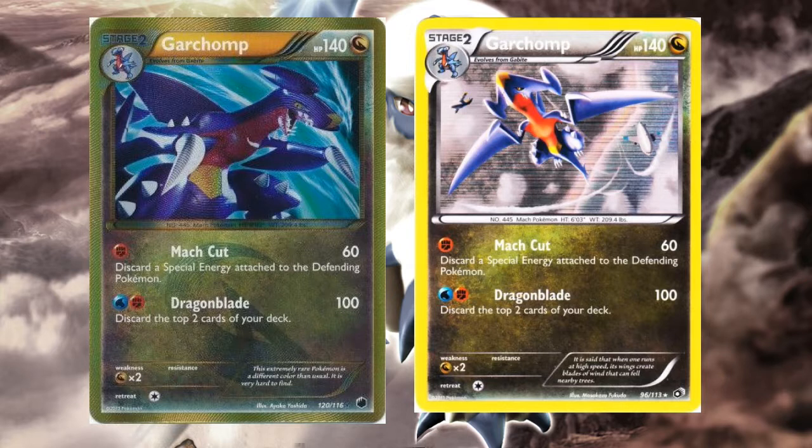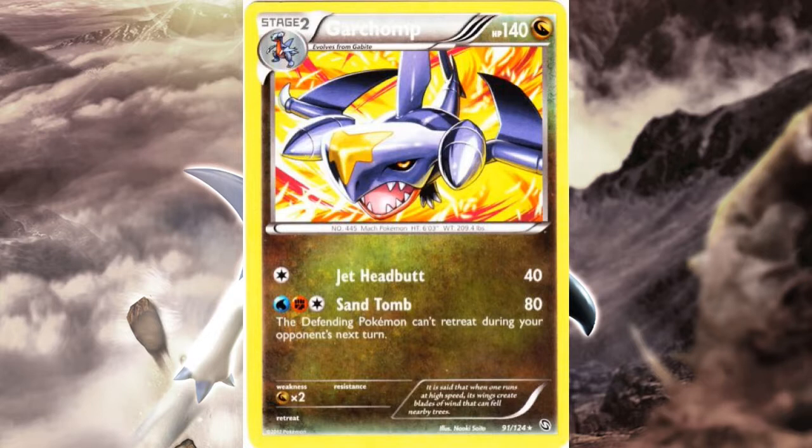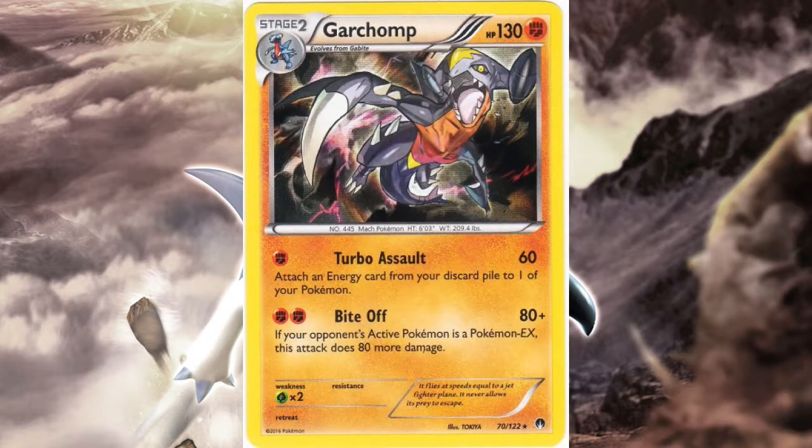The deck had great synergy but wasn't enough to fight against big Dark and Rayquaza decks. This Garchomp got reprinted as a secret rare in Plasma Freeze and Legendary Treasures so it was around for a long time but never did much. The second Dragons Exalted Garchomp variant is not the worst card ever, but cards like this had no chance in that format. The last Stage 2 Garchomp as of this video is the Fighting-type one from Breakpoint — legal right now.